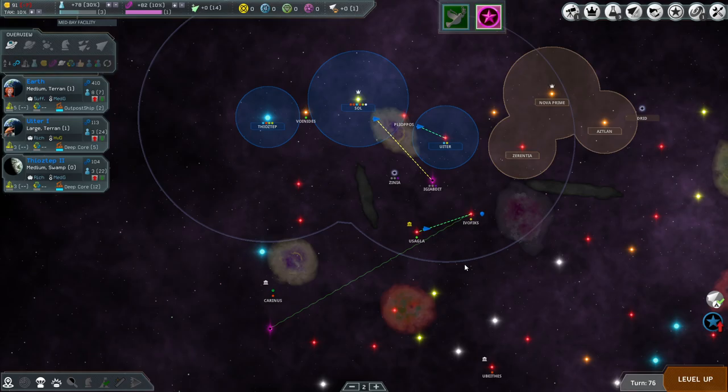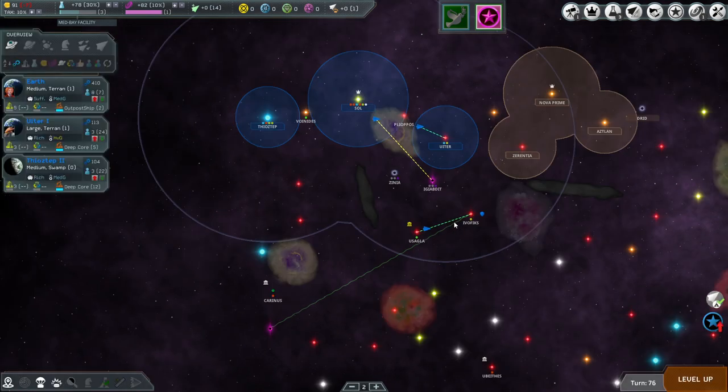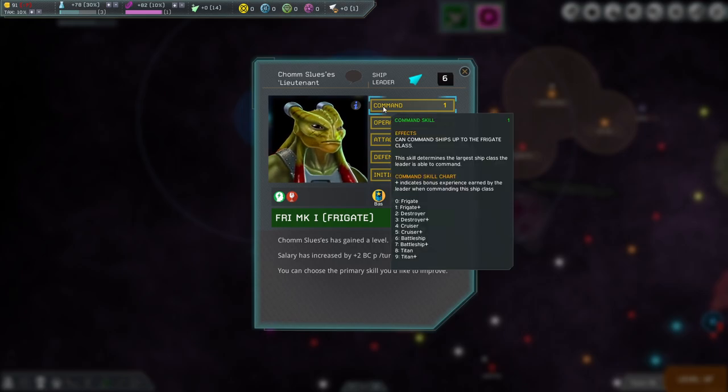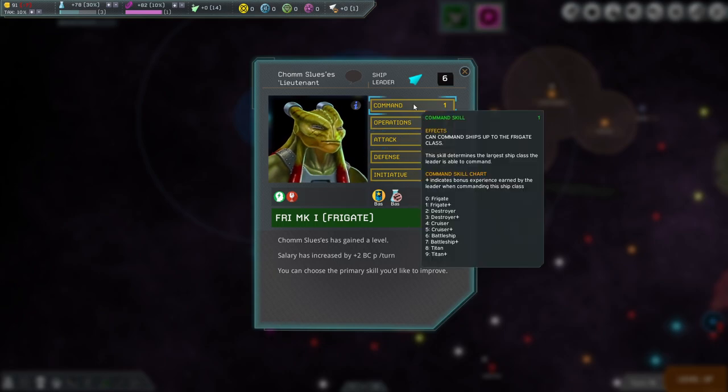Level up — we can build an outpost on Sogla. Let's look but we'll skip it for now. Chum Slews has leveled up — that's our military leader on the frigate. He only has a command level of one, which means he can only command small frigate ships. If we go to two, destroyers come within range. Let's do that.